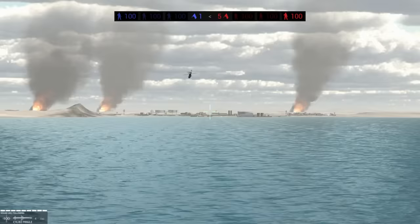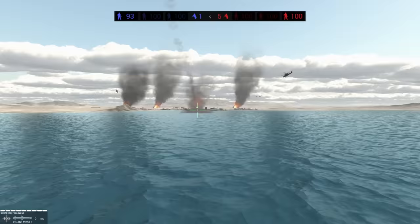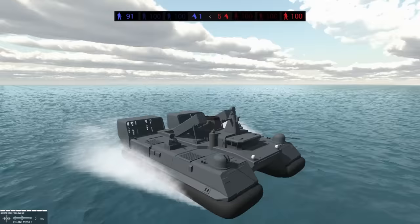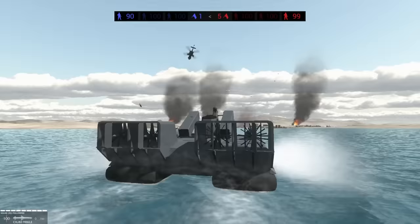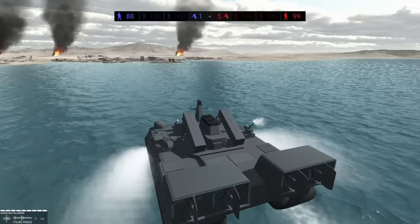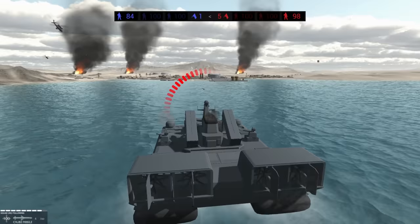Let's get a target lock and fire the cruise missiles — we've got a lock on the beach. That should be a decent way to weaken the area. You're going to notice we're a lot slower than normal because we're freaking huge. It's got four turbines on the back. The Vulcans are going to shoot down these planes, or at least attempt to. I'm going to rearm my cruise missiles and sit out at sea, just acting as a battleship. The enemy is hitting us with so many rockets.